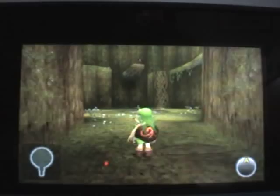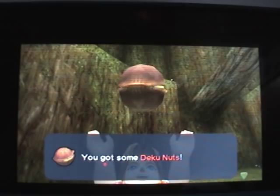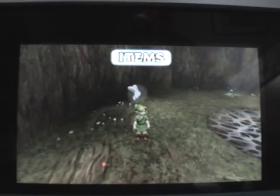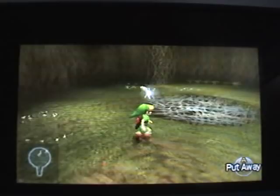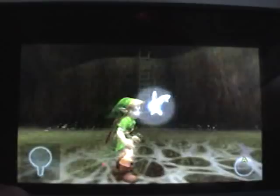On this main floor there's only one type of enemy, and that's the Deku Baba, which we face — well, only once. Here are Deku Nuts. They stun your enemy and give you a chance to attack. I don't use them that much, but they are useful in this dungeon for the boss battle, which you will see later.